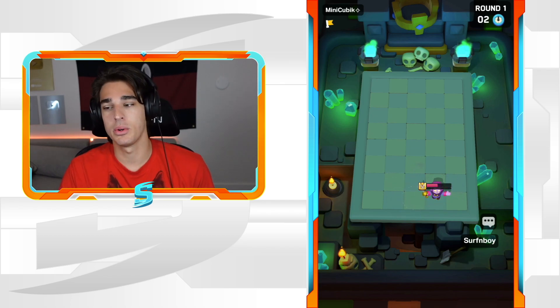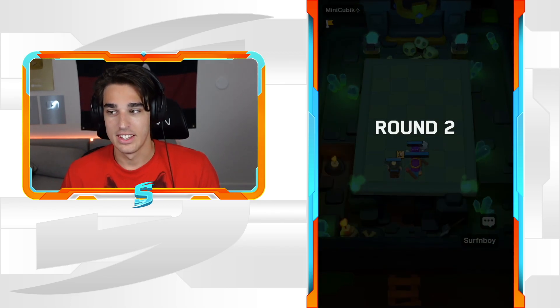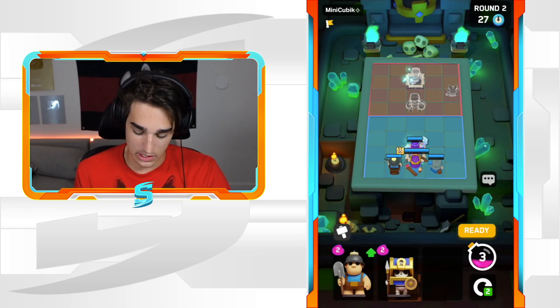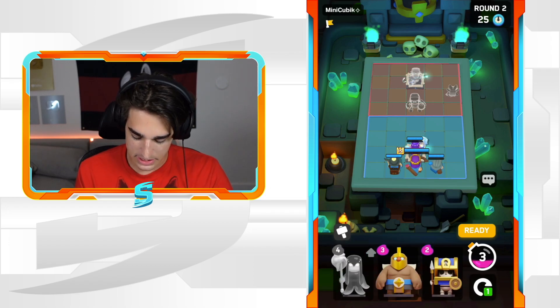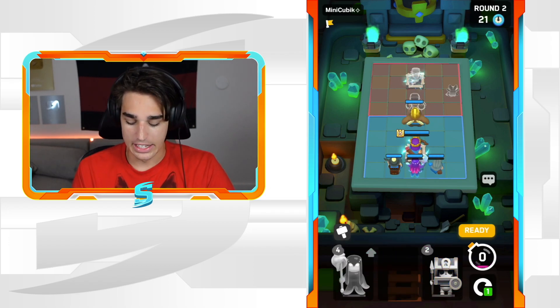My Queen might be able to get through it — I wish the Queen killed the Countess at a good time before she could get her life back. There we go! We can get our Musketeer down. Let's go with this.